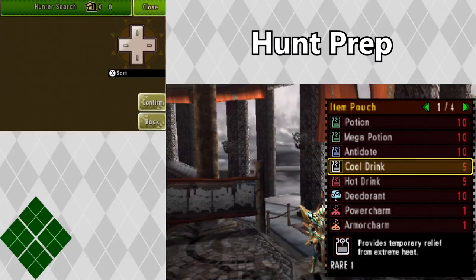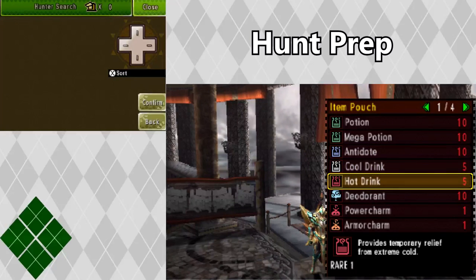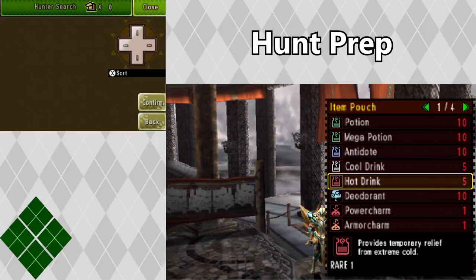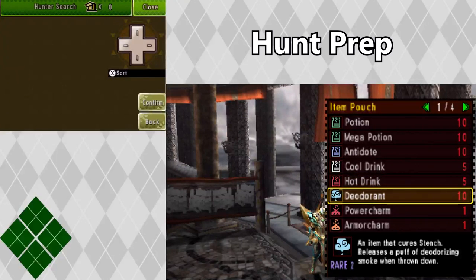I carry 5 cool drinks and 5 hot drinks. You don't have to carry these, but I'm forgetful and I'd rather be safe than sorry when jumping into a hot or cold environment without one. I also like to carry 10 deodorants. In MH4U it seems like there are a lot more monsters that use stink attacks, and I'd rather have deodorants with me on the hunt.